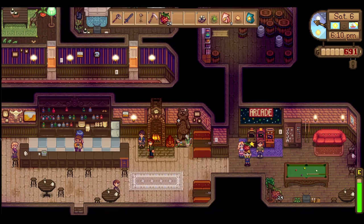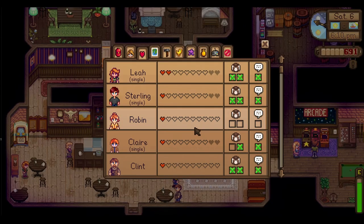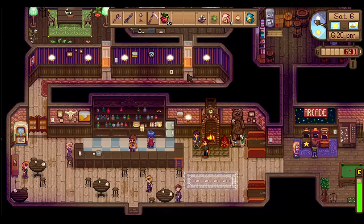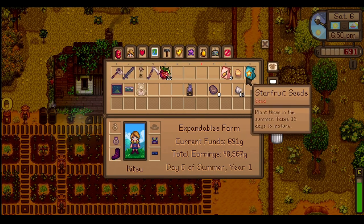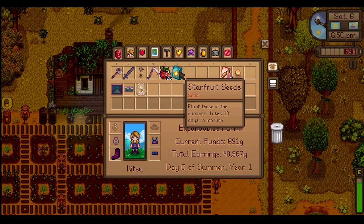Hayley said my gift was stupid — I'm kidding, we love you Hayley. But we did finally hit two hearts with someone! Why is it always Leah? I think it's just because I've romanced her so many times I know exactly what she likes. We also got some Melon Seeds and a Starfruit which takes 13 days in Summer.